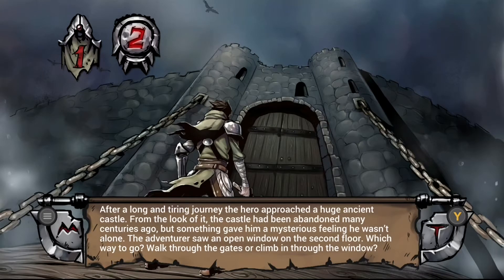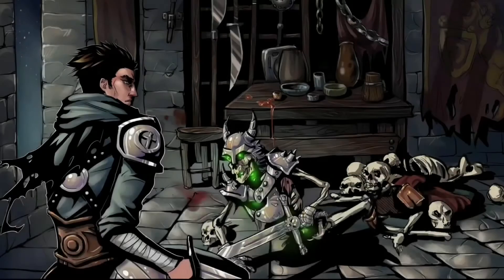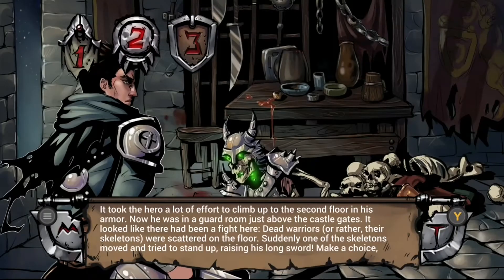Swordbreaker is an interactive book type game. You get different options to choose from, and each time you choose one it will change the outcome of the next screen. That could be you helping someone, refusing to help them, or trying to survive — the list goes on and on.